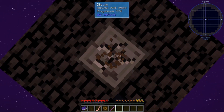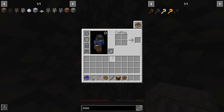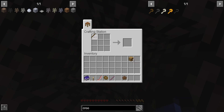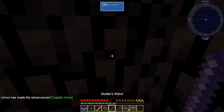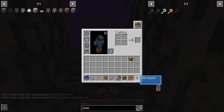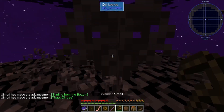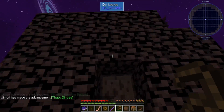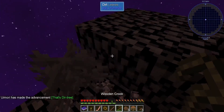Ideally, get yourself a crafting table. We have Tinkers. Get yourself some sticks. Get yourself a crook. And go to town. We got a sapling, so we're good — don't have to restart. Oh, another one. Give me that.